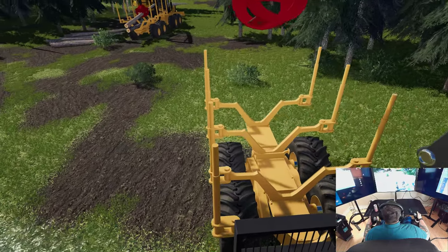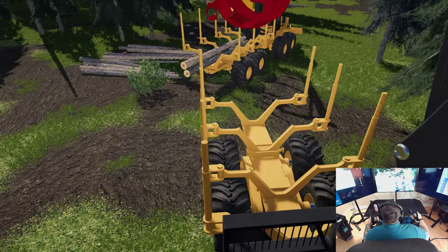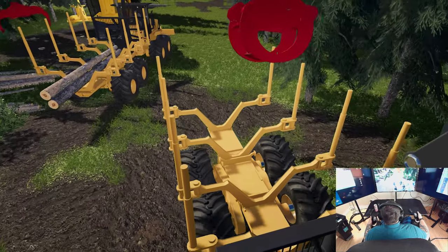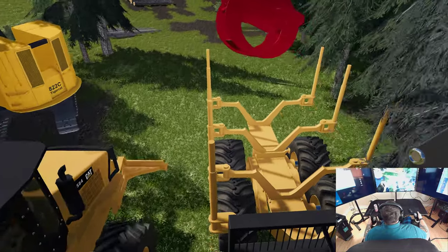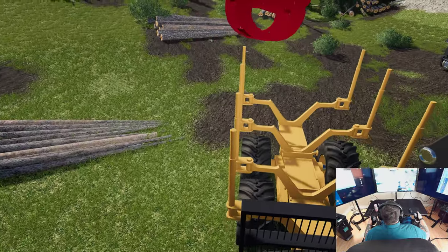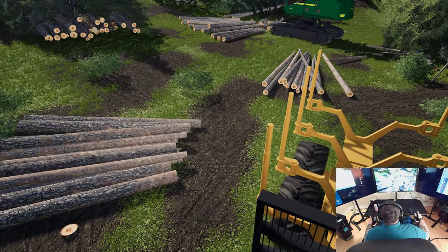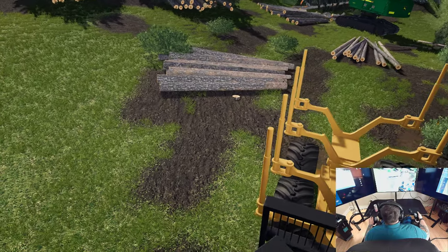Saw logs are real good — nice, straight-grained looking. The delicious stuff. It's like the steak, and then pulp is the salad that nobody wants but it's just there. Do you want pulp with that? No, I think I'm good.